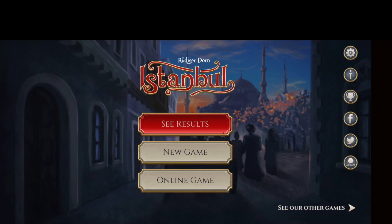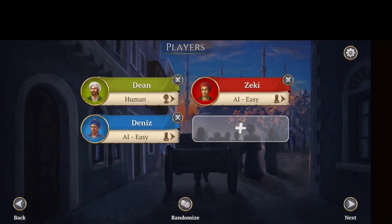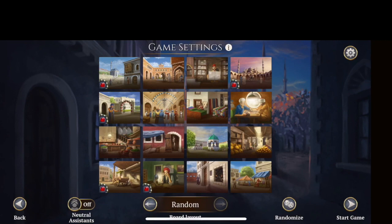We're going to start by doing a new game. We're just going to play a three-player game. I'm going to do Easy AI. And this is the board setup — you can change that if you'd like. I'm just going to randomize that setup. We'll hit randomize, and that's where we'll start.